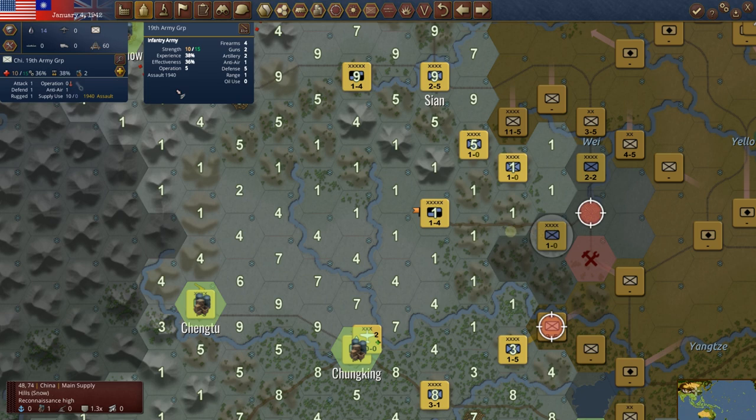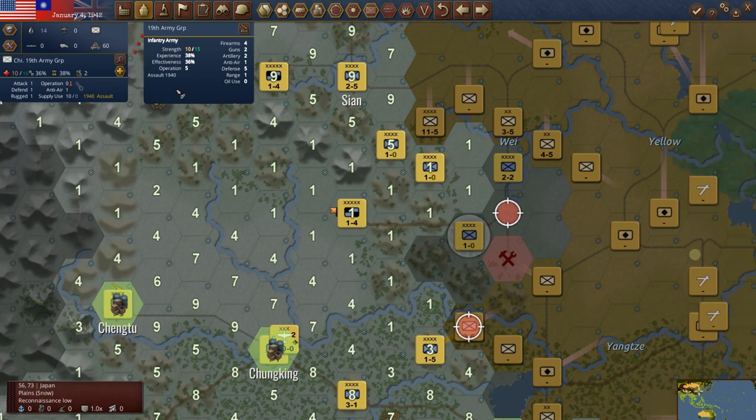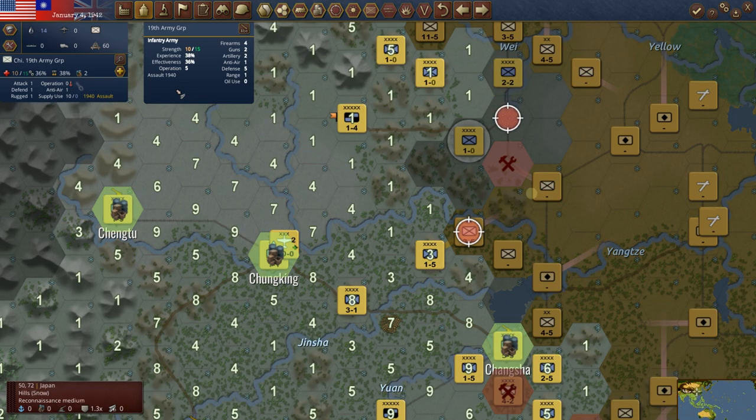There's a very strong Japanese unit that looks like it's going to try to come down this way. We have been bringing units north and east. We cannot lose Chungking — it's just way too important. So we've got to be very cognizant of that. This area is not built up to an entrenchment level — it got knocked back. We'll have to leave it there for now. But we'll also be retreating this unit back to try to protect Chungking.